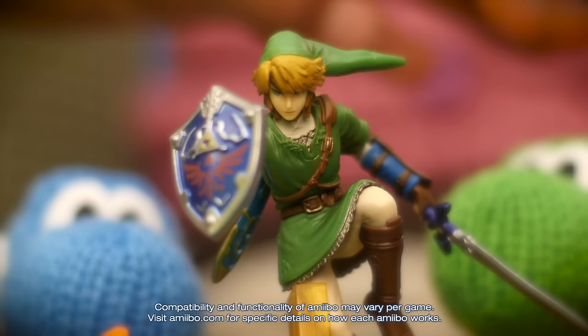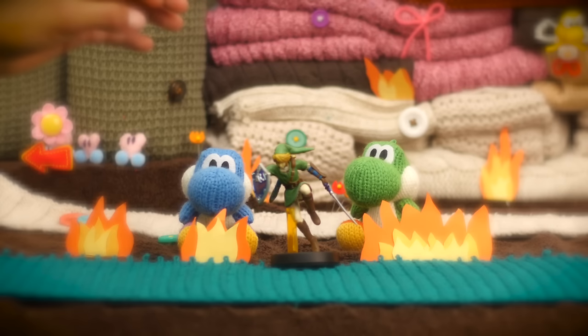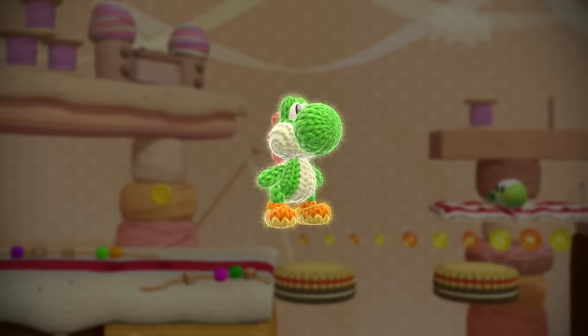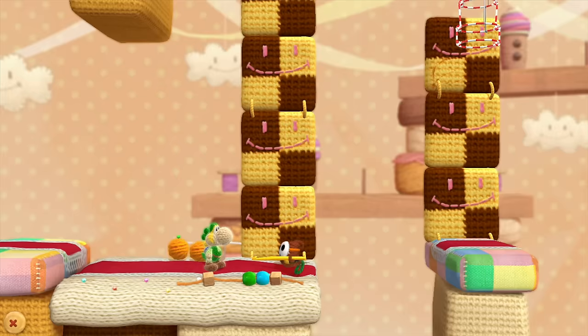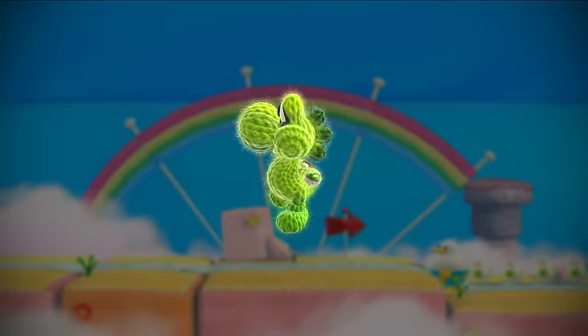What is that? That's my Link amiibo! Is he here to fight us too? Ha-ha-ha-ha! No, he's here to make you look cool under pressure! In Yoshi's Woolly World, some amiibo like Link here can change Yoshi's appearance! Wow! I look so cool as Link! It works with a ton of amiibo too, so be sure to try them all out!